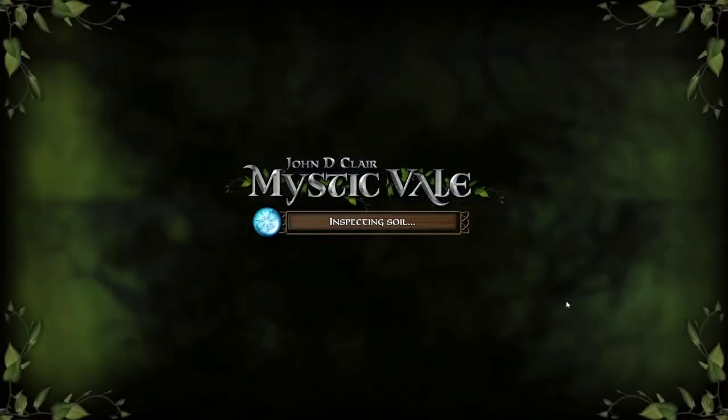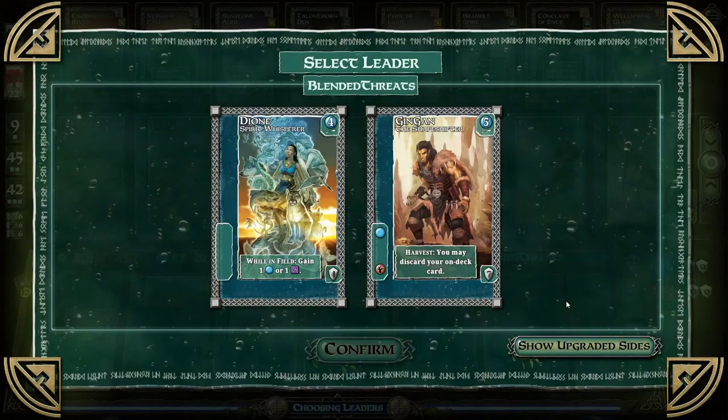I'm going to be the blue guy. I'm going to be the red girl. We're both going to be druids. You get a leader — ooh, select leader. This one starts with leaders. That's right. Interesting.